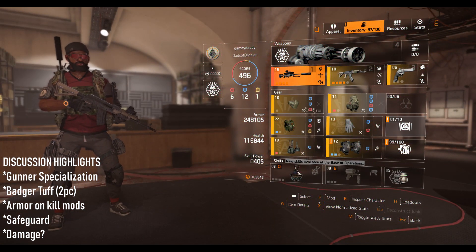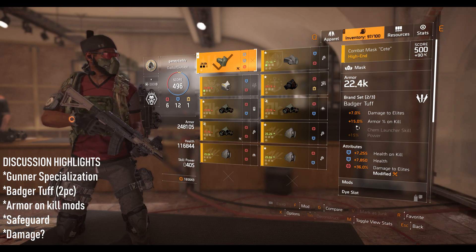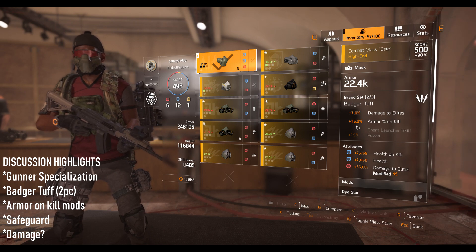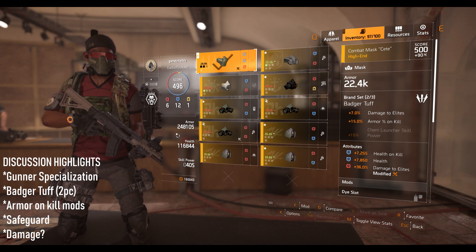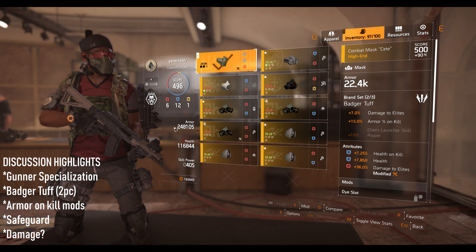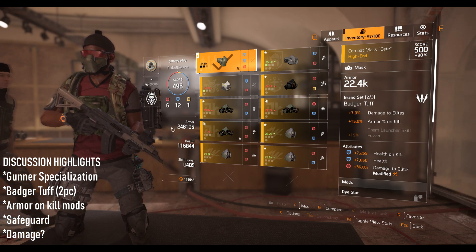If you look at my build, that's why I'm using two Badger Tough to get myself an extra 15% armor on kill. So if I kill an NPC, I get 25% on my armor just from my specialization and also from my build. This tells me that to benefit more from this, I have to continue to push this armor value way up — I've got to keep going higher and higher until I can get to even 300k.